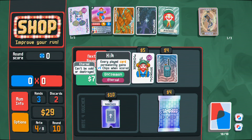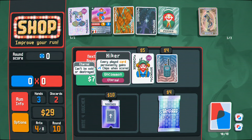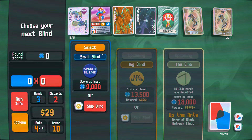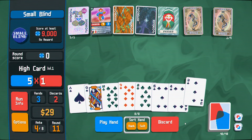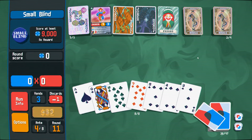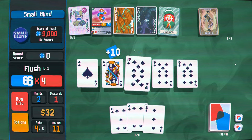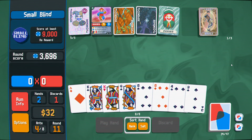The Eternal Hiker is fun, but it might be a little bit too late in the run for me to feel comfortable taking this. That's just money. I don't think we're spending our double tags around here anywhere. I guess I would rather discard anything that isn't a spade. And we do need to get something in place for the all-your-spades-are-debuffed blind, which I just have a feeling the game will put in our way.